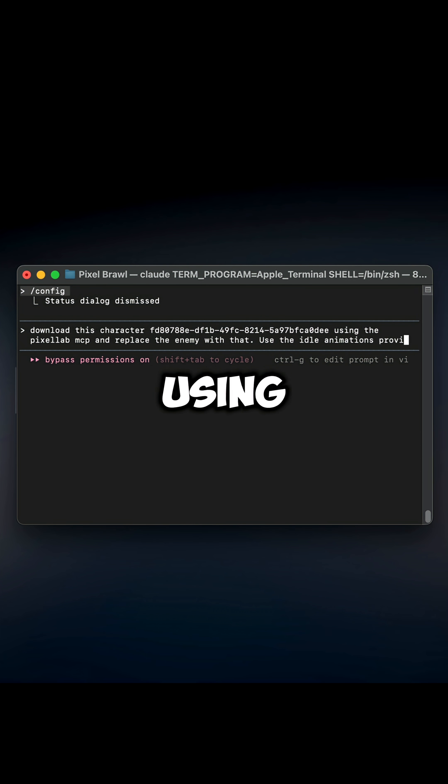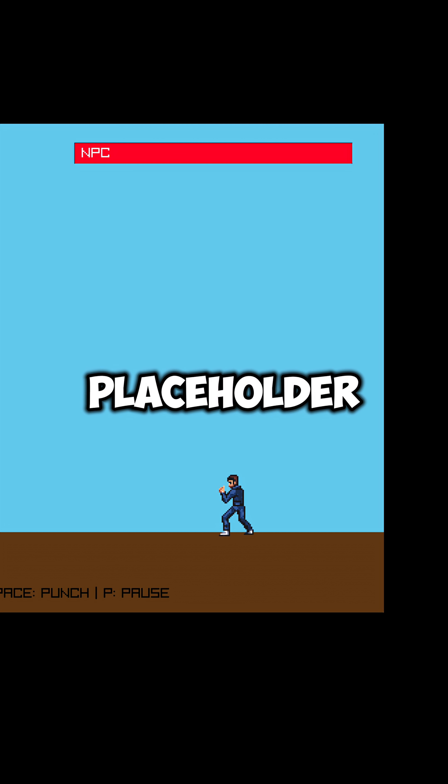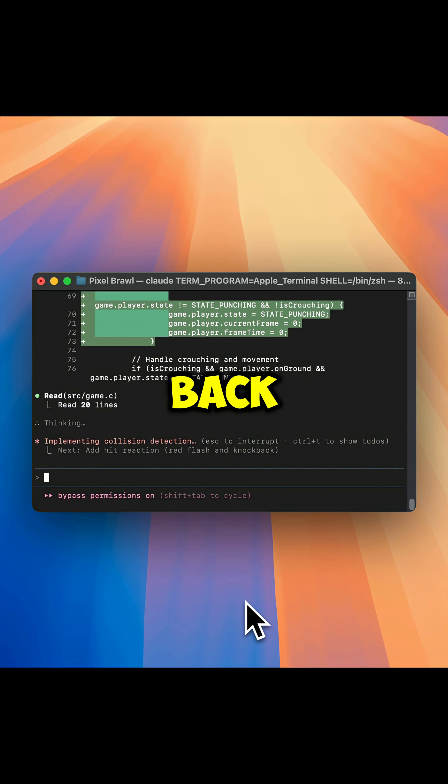Then I told Claude to import him using the Pixel Lab MCP and replace the old placeholder in game. After that, I told Claude to handle the combat logic — add hitboxes, hurtboxes, and knockback when attacks connect.